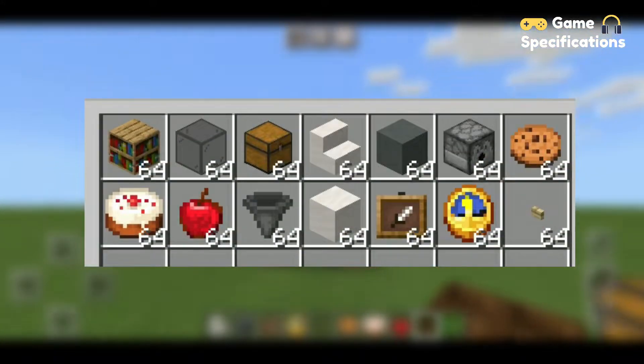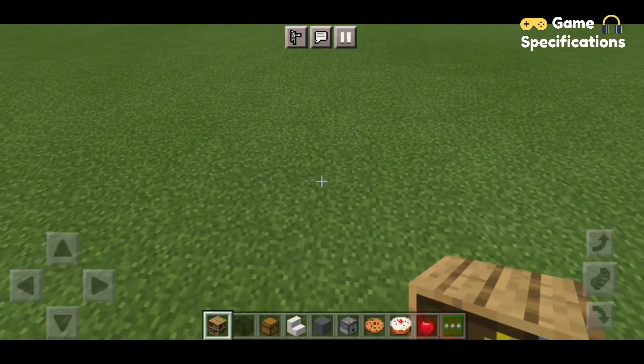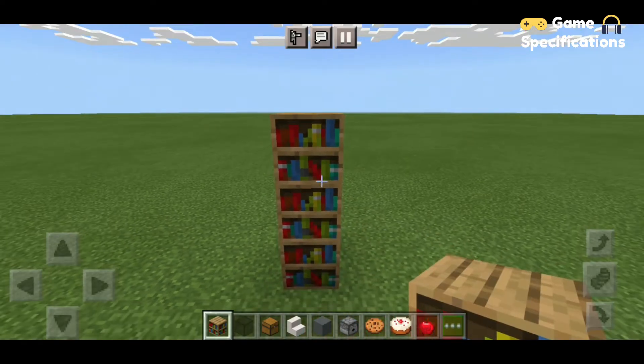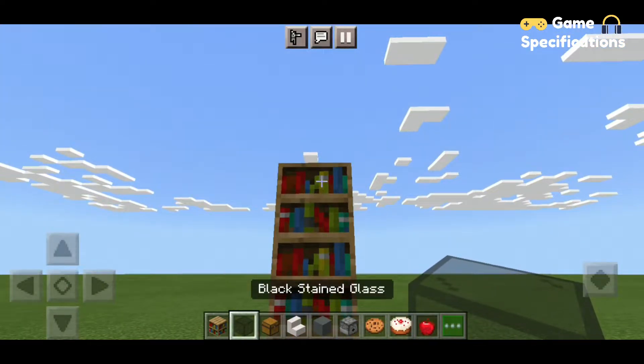Before we start, these are all the items required to build this machine. Firstly, you will start off by placing three bookshelves just like that. Now take out your black stained glass — if you want, you can also use normal glass.